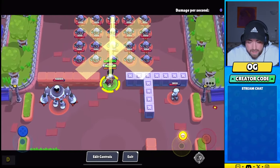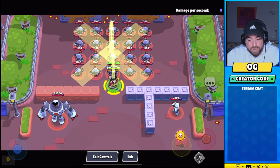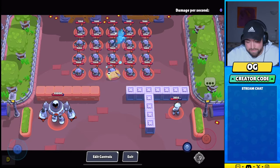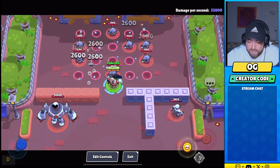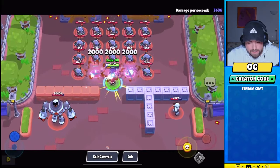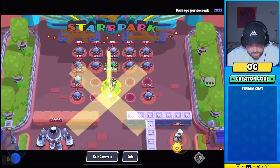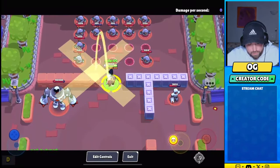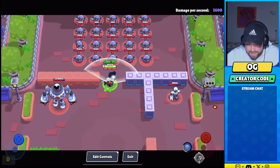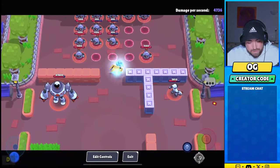I went ahead and switched the star power so you can see it now — it covers all the robots up here and it is a ton of range. I think it's nice to have but it doesn't increase the damage or anything. The super feels a little hard to dodge — like you could probably dodge one of the two hits, but you should always be hitting at least one just off of first impressions. I almost missed the stationary robot, but yeah, I don't think I'll be using this star power — the other one's just way too good.